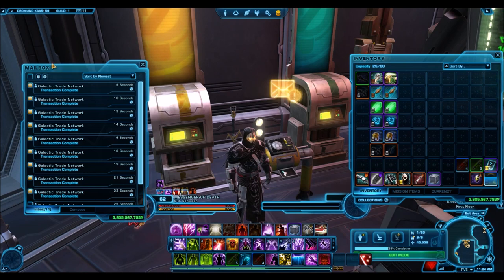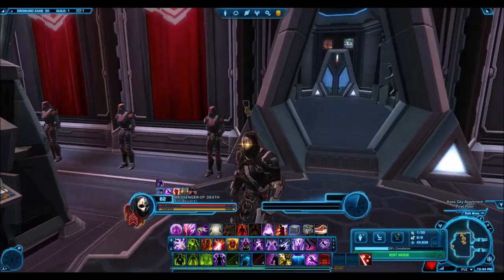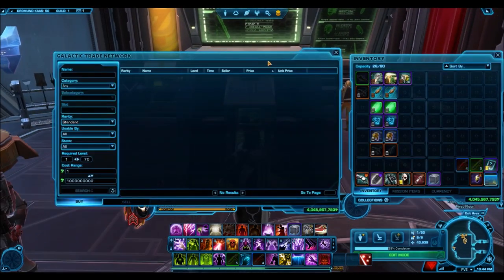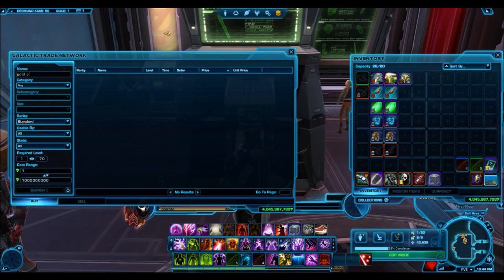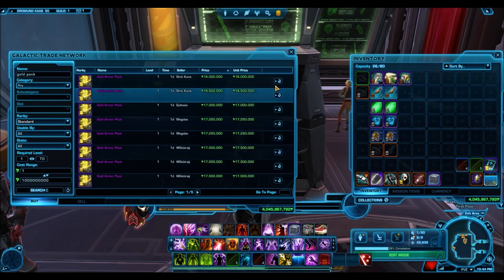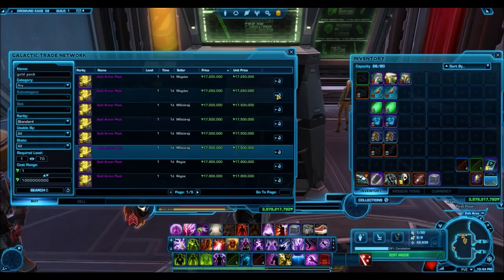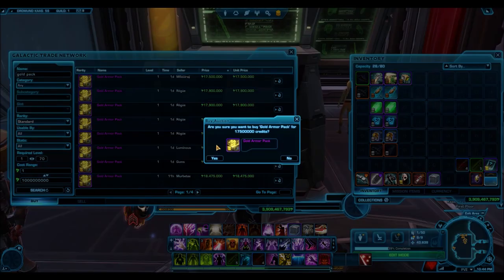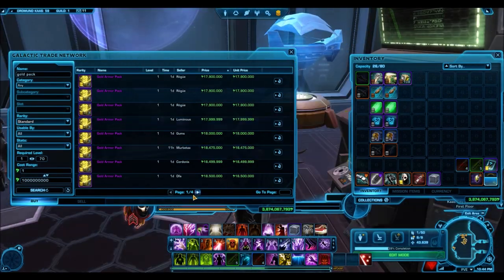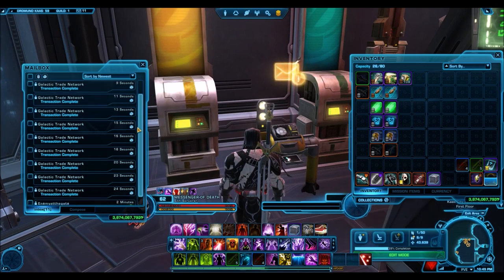I'm really going to be interested to read your comments. In terms of what I've been doing with the credits thus far, I've spent a good amount gambling. I still have about 900 million available to do something cool with. The other credits went to buying cartel packs off the GTN — I bought 20 gold armor packs at 15 million each, so that was 300 million total. I also spent 250 million buying 10 scavenger packs because they were recently on blowout sale.